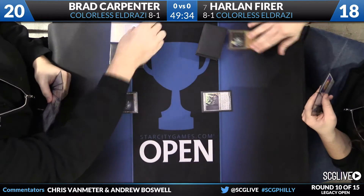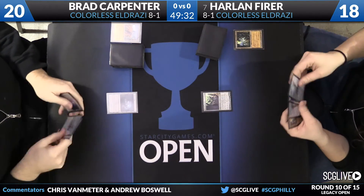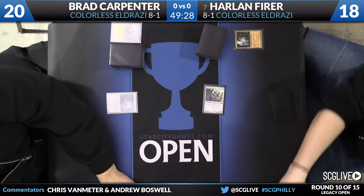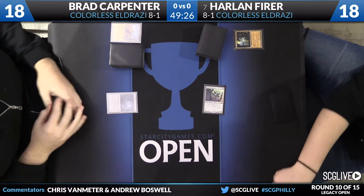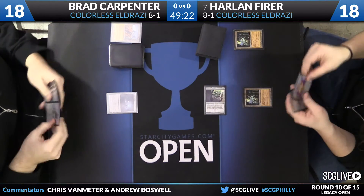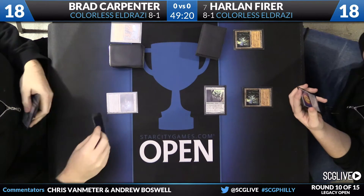Brad Carpenter is going to start off with an Eldrazi Temple. Harlan Fear has an Ancient Tomb and is going to go down to 18 to cast a Phyrexian Revoker, naming Umezawa's Jitte since they both know each other's decks. Harlan is going to attack with his Revoker after getting Wastelanded, then play another Ancient Tomb and pass.